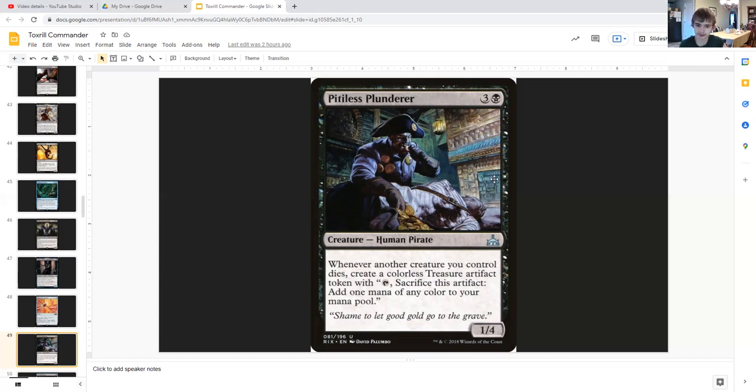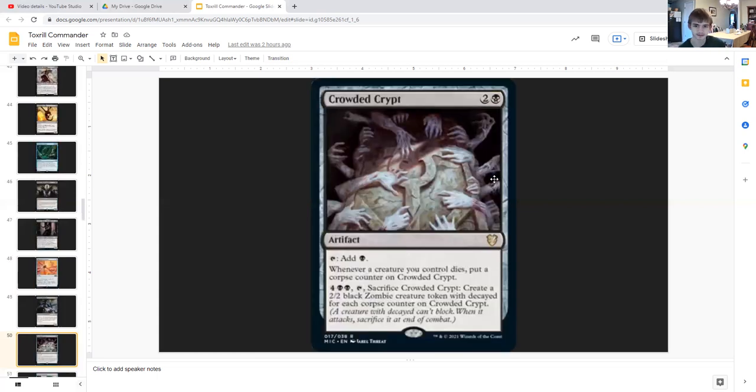Pitiless Plunderer is a 1/4 human pirate for three generic and black. Whenever another creature you control dies, create a colorless treasure artifact token that you can sacrifice to add one mana of any color. And this does not say non-token, so if your slugs die — treasure. If your opponents' creatures die — treasure. If the whole board gets wiped — treasure. Crowd Crypt is an artifact for two generic and a black that can tap for a black, and whenever a creature you control dies, put a charge counter on Crowd Crypt. For four generic and double black you can tap and sacrifice it to create a 2/2 black zombie creature token with decayed for each charge counter on it. Creatures with decayed can't block and you sacrifice them at end of combat.